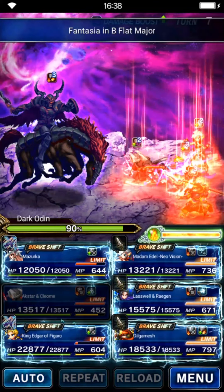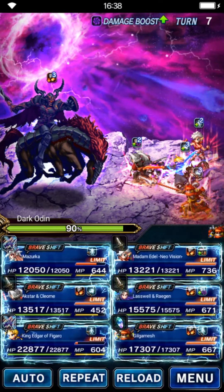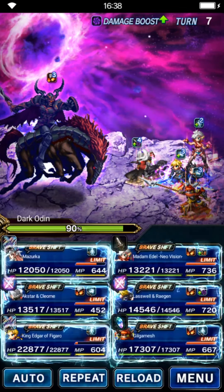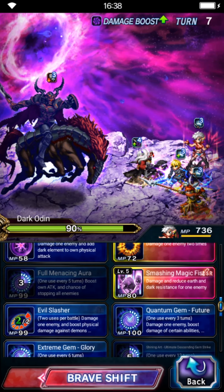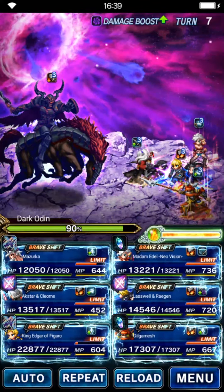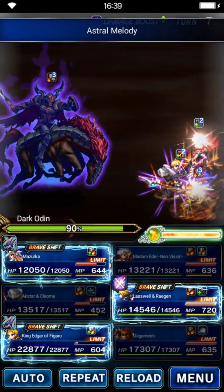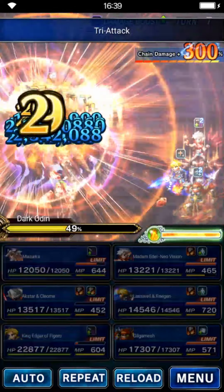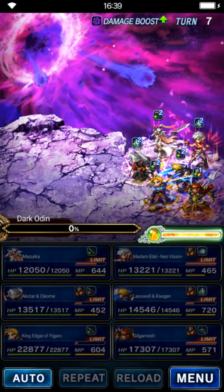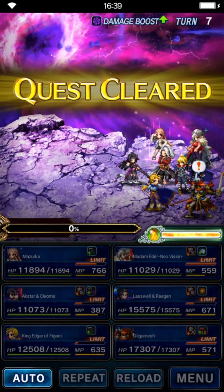For the kill turn, shift Gilgamesh back to normal form and start Starter Trade chaining mode. Shift Last Wheel of Legan and use their limit burst. Use limit burst on Aksa and Kleom, and triple cast Stardust Ray from Madame Idel. For the order: send Stardust Ray first, then after a while send Aksa and Kleom because their limit burst is quite long, and after you see 300 on screen send the rest.